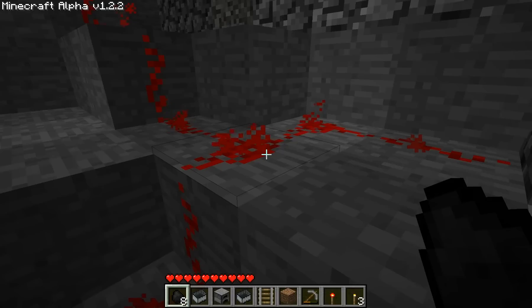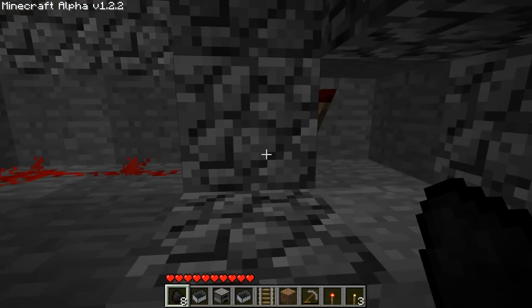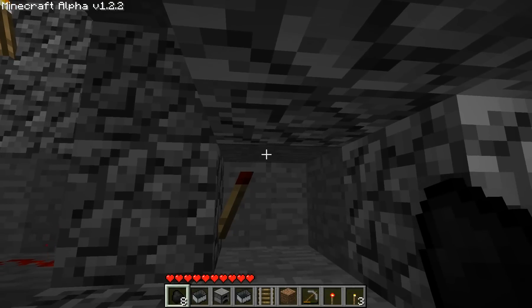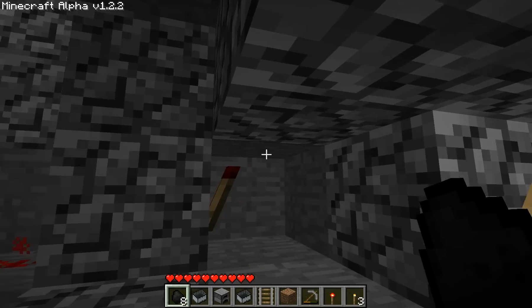It goes all the way, and here I need to separate: this goes for the lights at the top, and this one is right underneath the forking railroad.